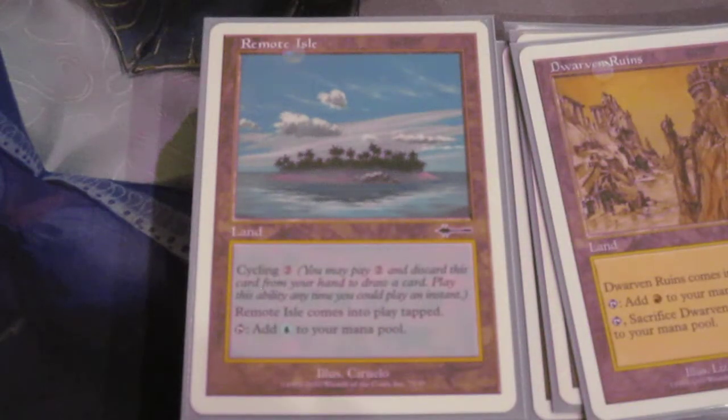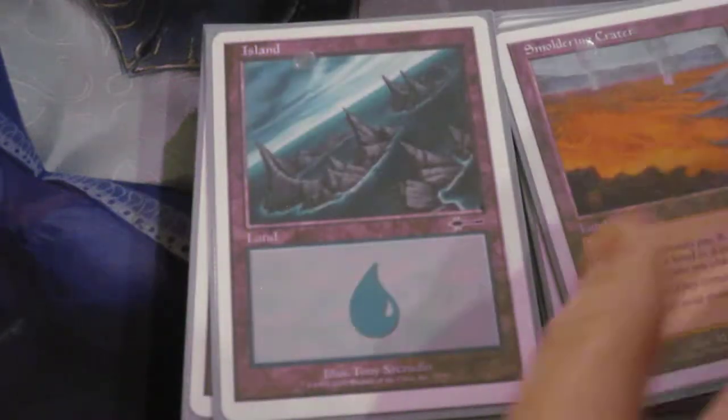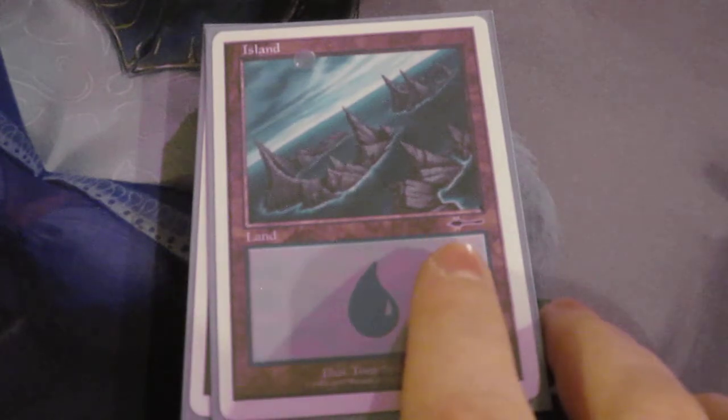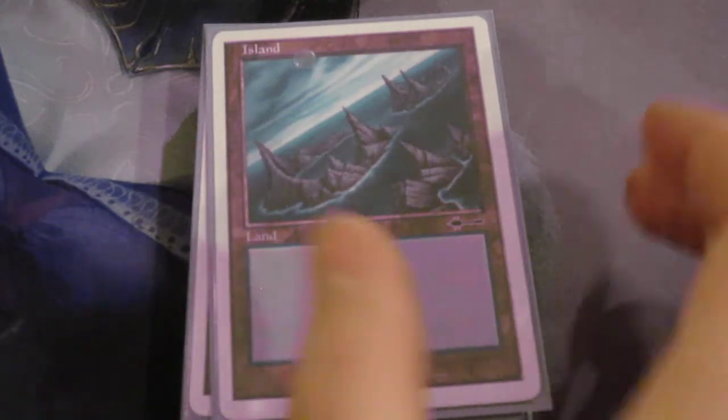Then we have a bunch of basics. I tried to keep as many of these cards from the Beatdown pre-con symbol and tuned as many cards to have that same symbol to try to make everything match when possible. We have ten islands, eight swamps, and six mountains. So yeah, this is my current white border deck.